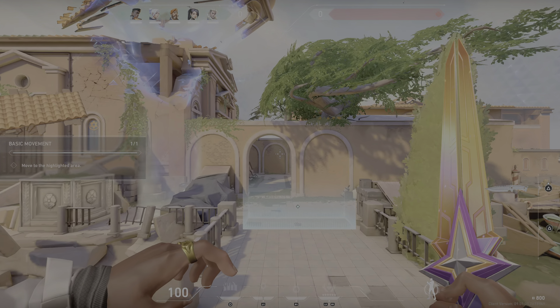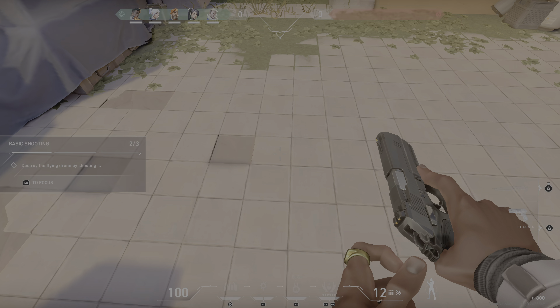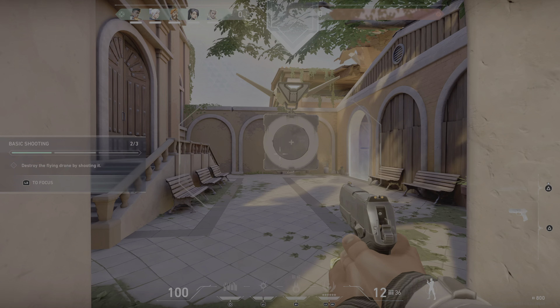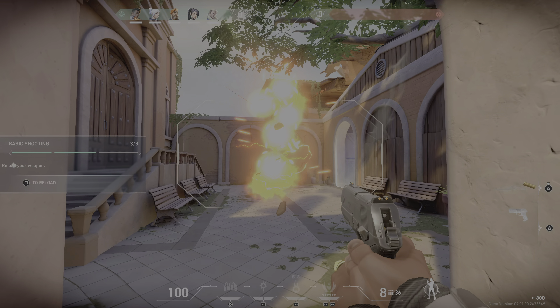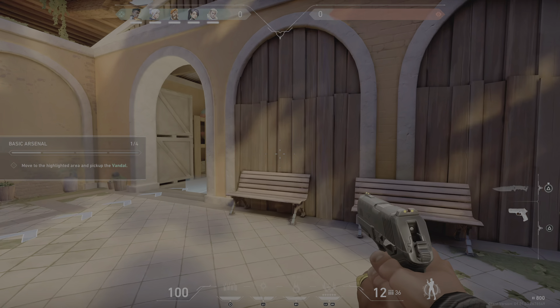Welcome to basic training. Jet, come on. Put Brim on. Grab that pistol. Now focus your aim and shoot down the drone. Now reload. Grab that vandal.